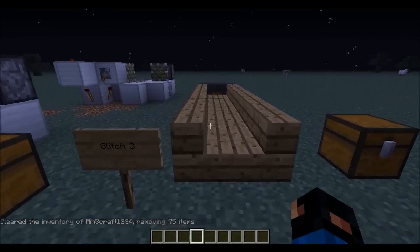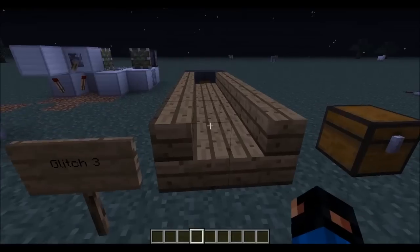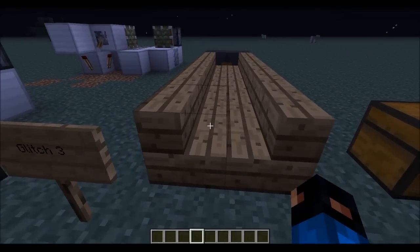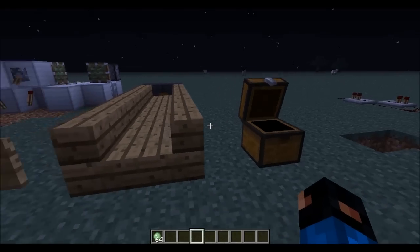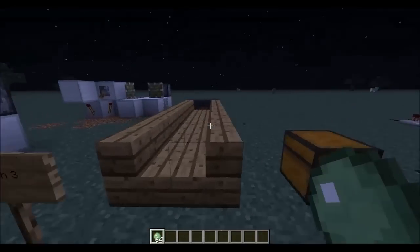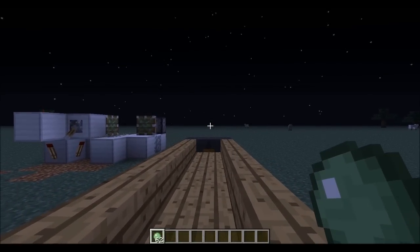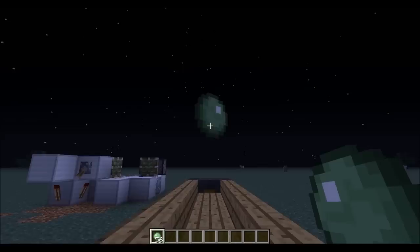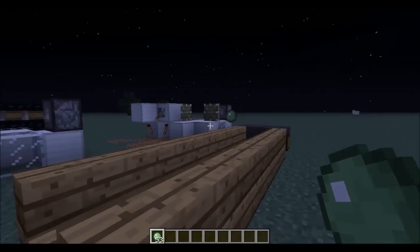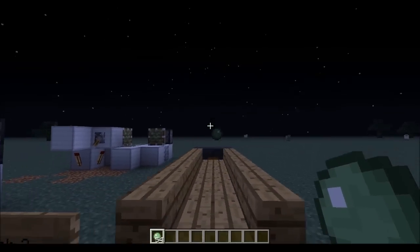Alright, glitch number three — I don't know if this is technically a glitch but I think it could be. Basically, these stairs are considered a block — like an actual block — as you can see when you highlight over it. It's very cool to kind of play basketball with it. I set up some hoppers in the back, connected to a chest, and when you throw one out it bounces and goes right into the hopper. You can play some basketball, go for some long shots — whatever. I think it's really fun.